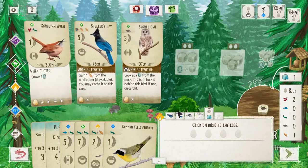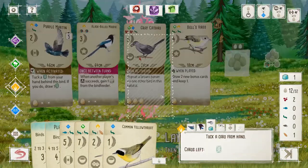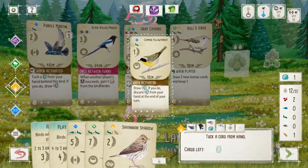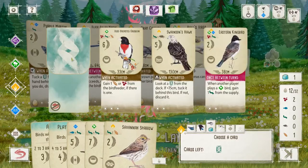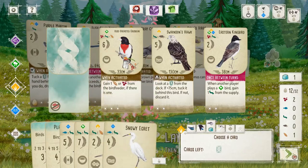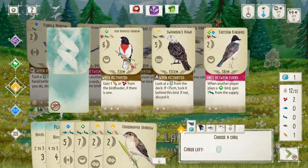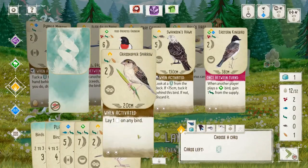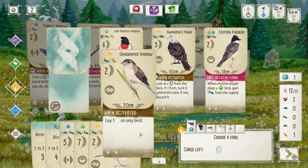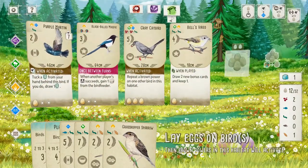There you go, Steller's Jay — you have one. We definitely want to repeat the Purple Martin. Nothing new on the face-ups — no Egret. Grasshopper Sparrow — I'd have played you earlier, because extra eggs is extra eggs. But it's not worth it to play right now, because it costs you two eggs just to play a bird.